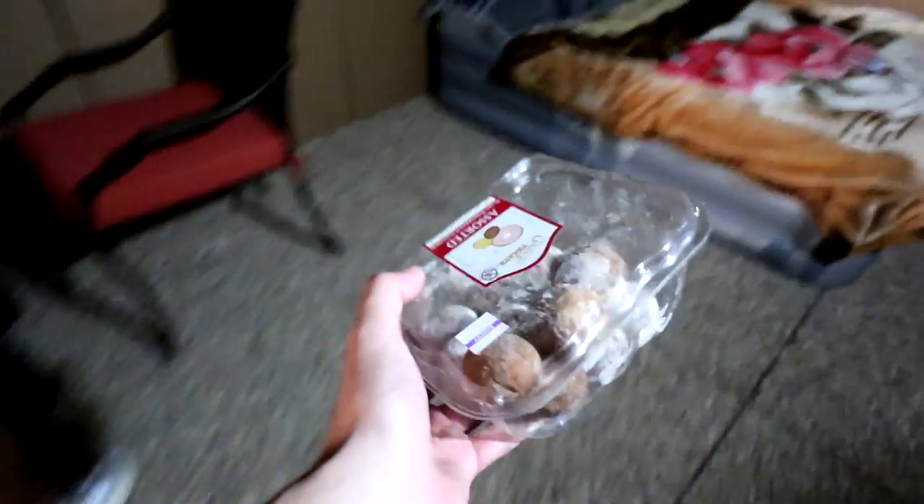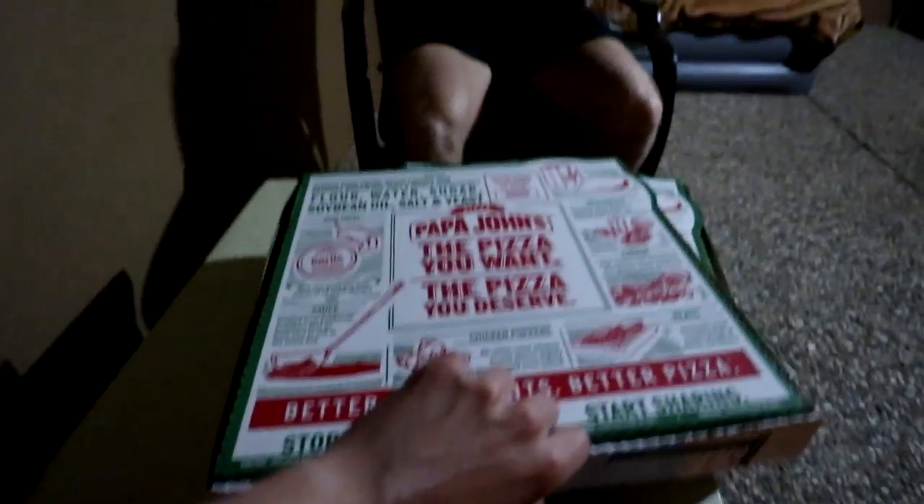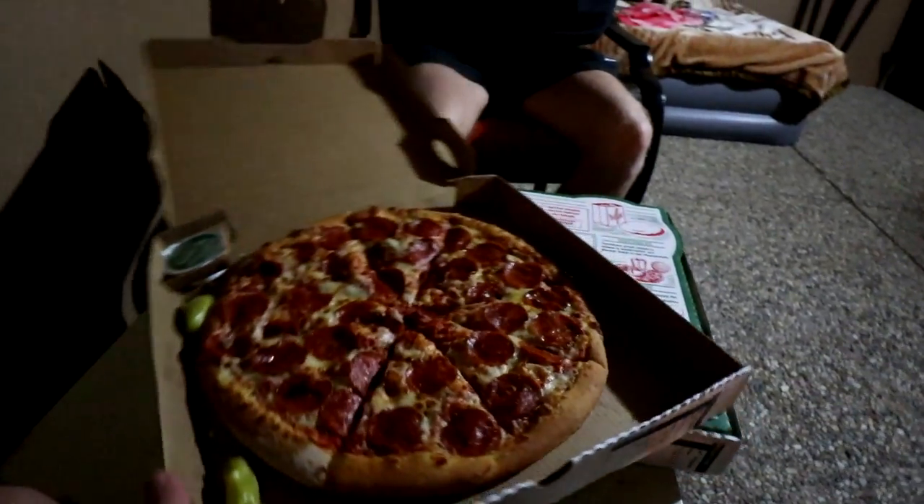I think we should eat here. Let's just move these unhealthy snacks, put on the unhealthy pizza. All right, let's check it out. First ever meal in the Minecraft house. Papa John's - this is heaven. All right, we're about to feast. We'll keep you guys updated on everything.